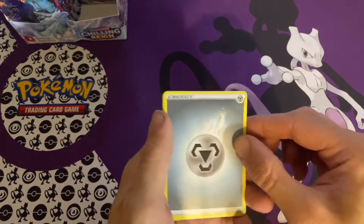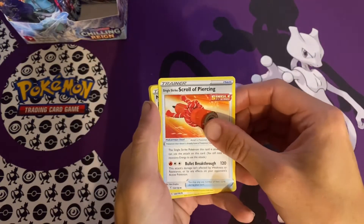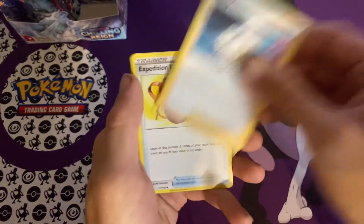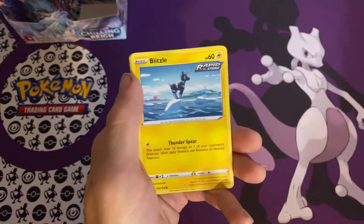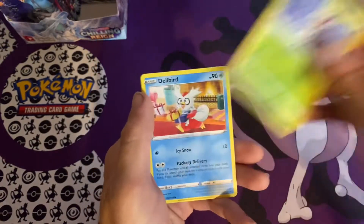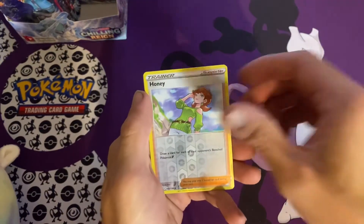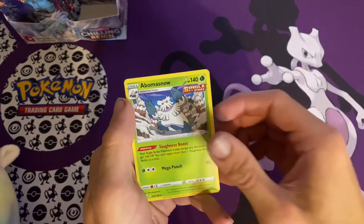We have Metal Energy, Single Strike Scroll of Piercing, Melanie, Expedition Uniform, Blitzel, Aaron, Deerling, Delibird, Larvesta, and Abomasnow.